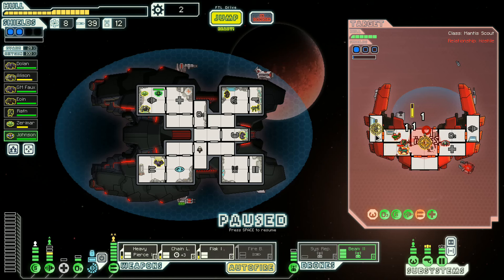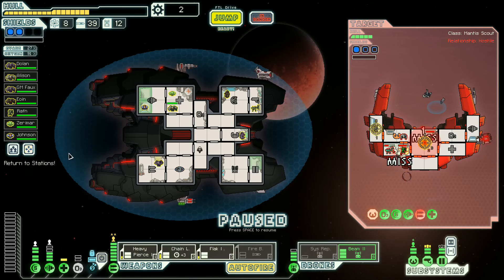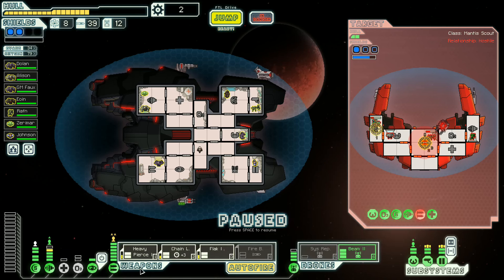There we go. A whole lot of stuff hit the shields at the same time so that our beam drone could do the job. Now let's slowly rotate people into — no oxygen. Up the med bay. Go. Now everyone go home. Come on, Flak. Let's get a little oxygen going.